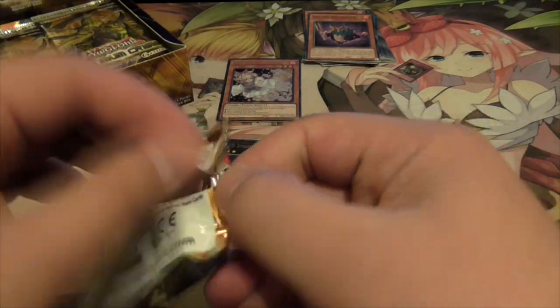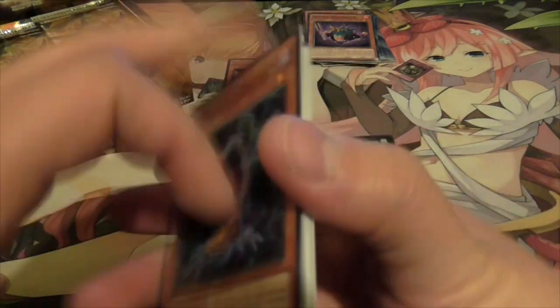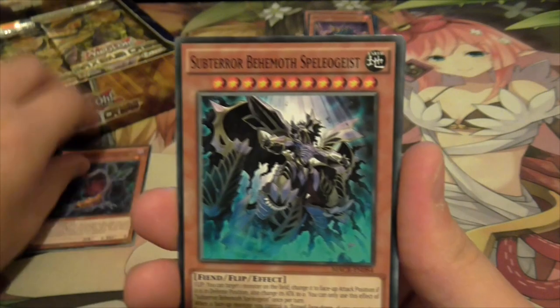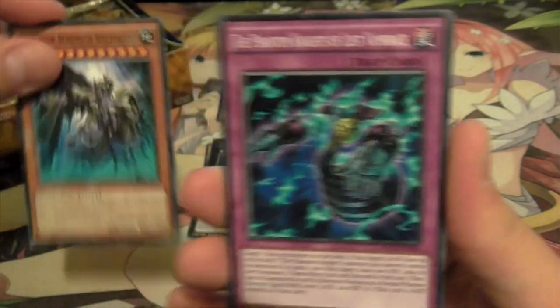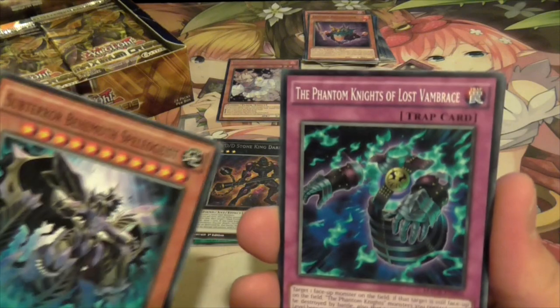This is going to take a while because I'm the only one opening this box - I'm going to try to speed up a little bit. More Predaplant stuff. Subterra - some new Subterra stuff in the set which are actually quite good. This is one I've done - this is the Behemoth, this is the Fiend one. Level eleven I believe - it's quite a high level.